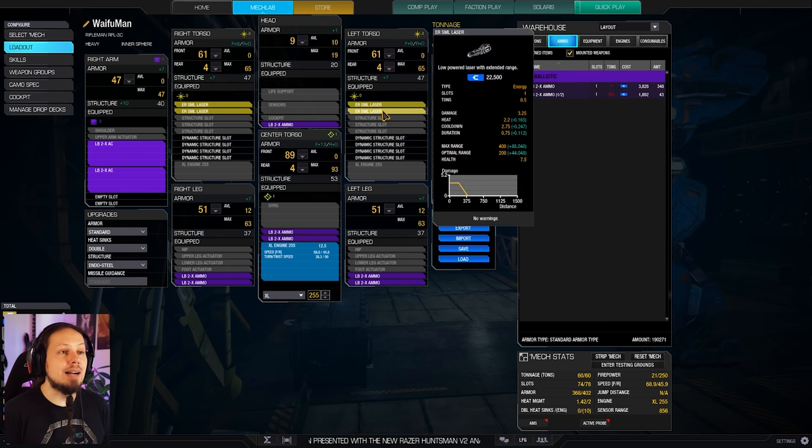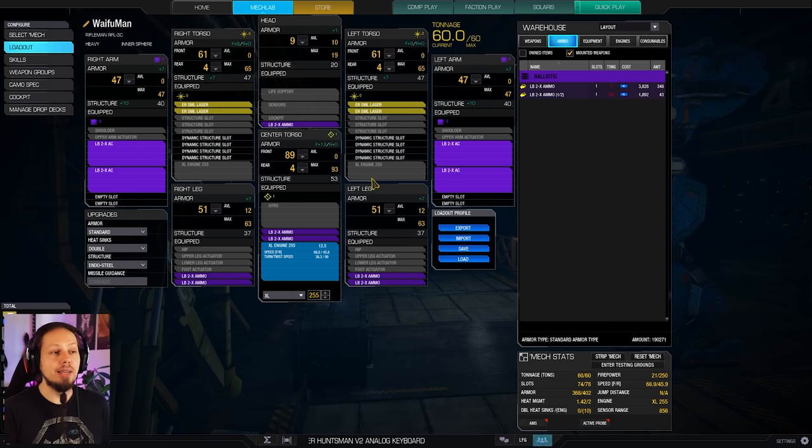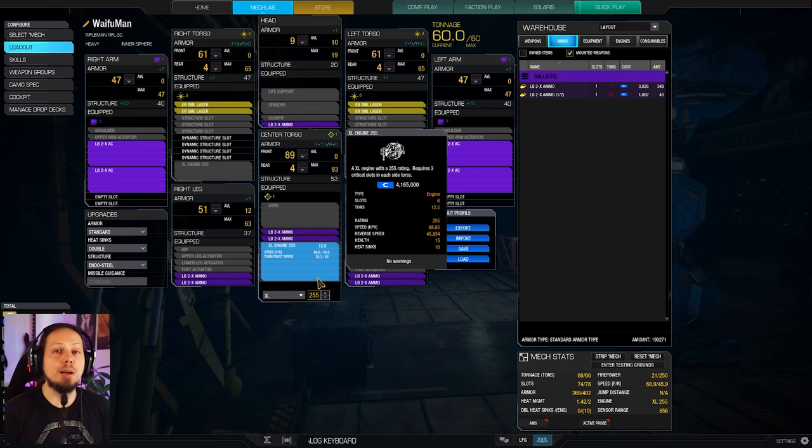Speaking of range, we also have ER extended range small lasers as our backup here. That's because sometimes the close-range fight is inevitable — sometimes enemies will push you, sometimes you have to change your position because you don't have any target on your side anymore and therefore you gotta join the fight on the front line. When that happens you have additional damage — 3.25 damage per laser, which is not much but it's something you can throw in. The cool thing about the mech is that it's really cold so you don't need any artificial cooling. The 10 heat sinks that come with the engine are just enough to keep the mech cold.